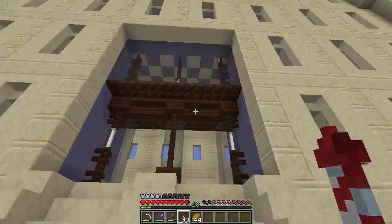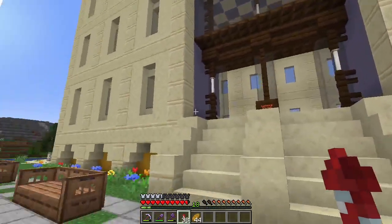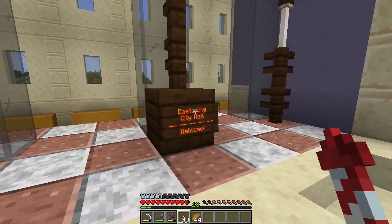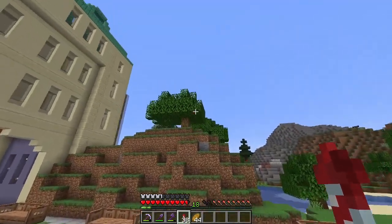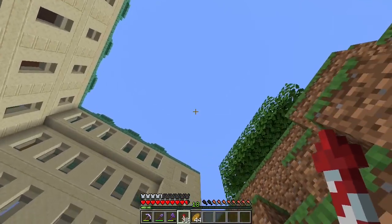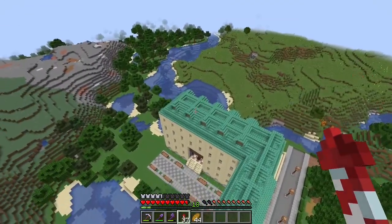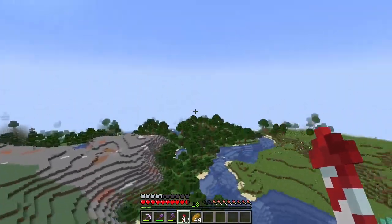So this is going to be the entrance and it says 'Easterning City Hall, Welcome.' And the roof was really expensive - it's made of copper which is already quite tough to get, but then the stairs... the problem with stairs is you use six full blocks to craft four stair blocks, which is basically a scam.